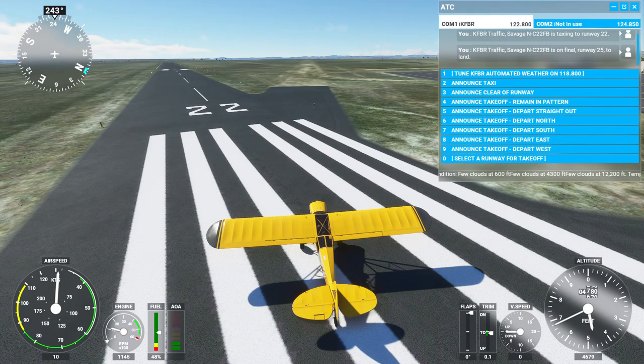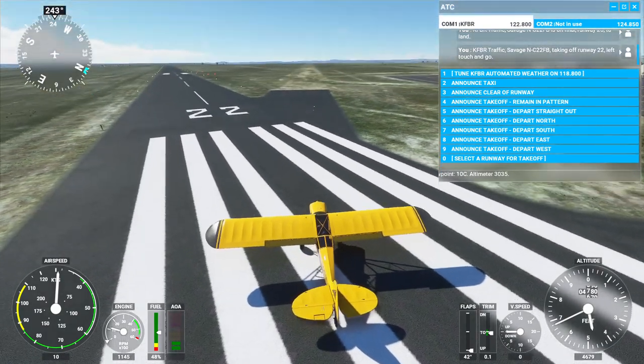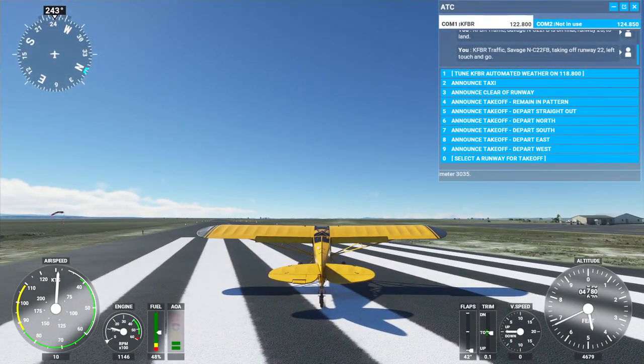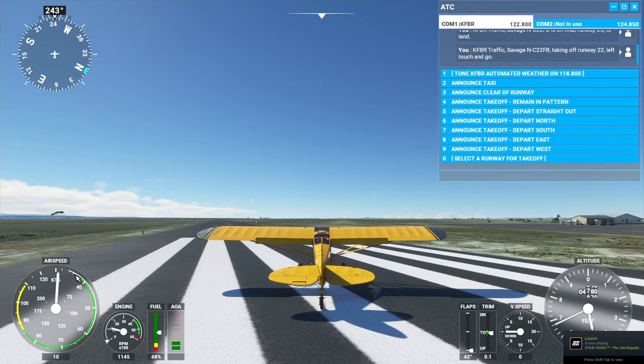We're going to announce the takeoff: four kilo foxtrot bravo romeo traffic, Savage November Charlie 22 Foxtrot Bravo taking off runway 22 left touch and go. You can actually see this better from the outside view, so we'll stay there. This is the Savage Cub, one of the bush planes. If you look at the airspeed indicator, we're already showing a little bit of airspeed because we're facing into the wind — and at 40 knots we are airborne. The wind is coming at us at 19.